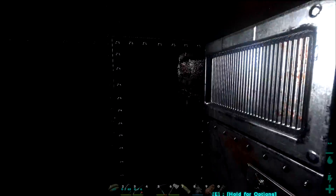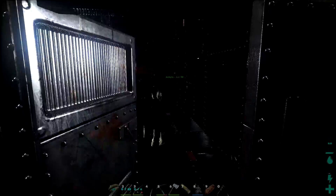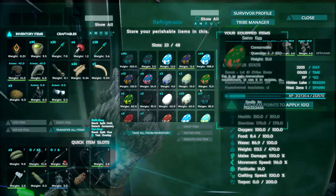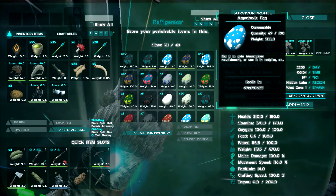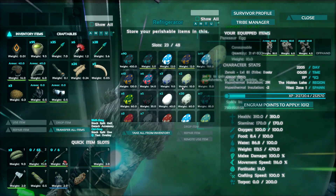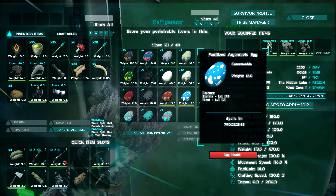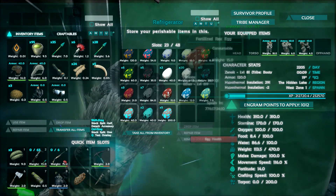I didn't check our egg chest. Let's see if we got a lot. It's really dark in here. A lot of Argent eggs, a good amount of Quetzal eggs. That thing is pretty awesome because this is a short amount of time since we've gotten those.